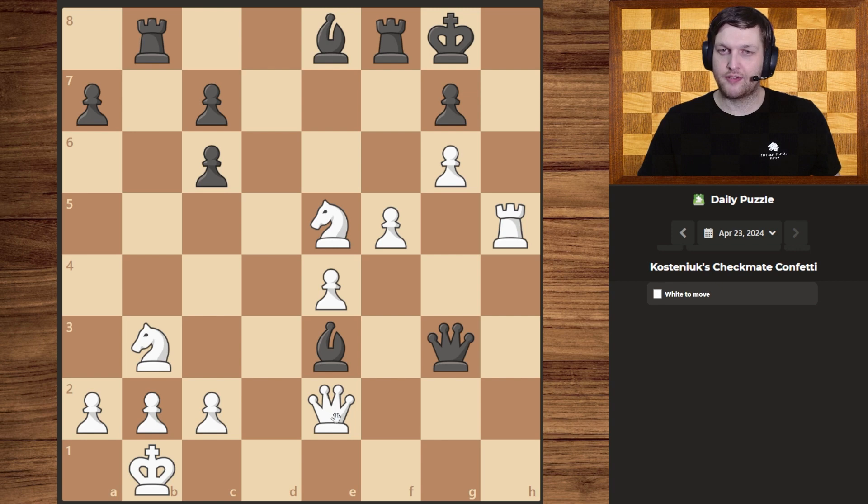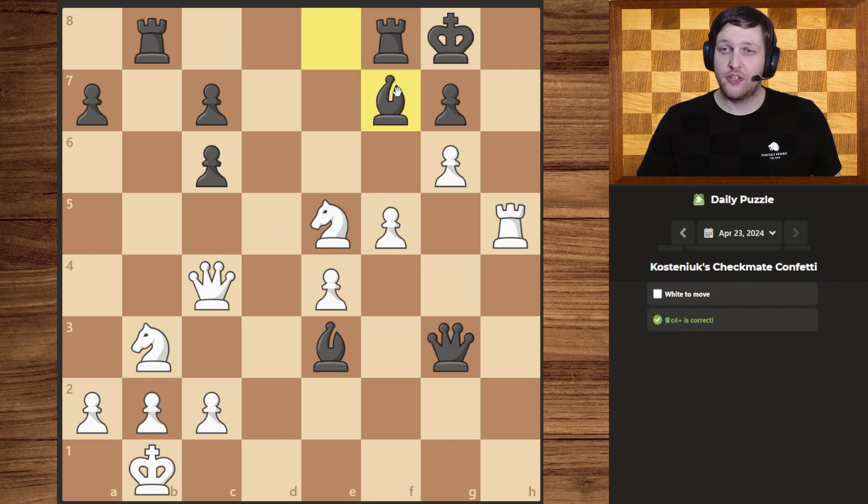Namely, that queen over here can give a check like so, which would theoretically force the king to move or for them to interpose with something. They do interpose, but luckily we have a pawn here, and our queen and the knight looking at that square.